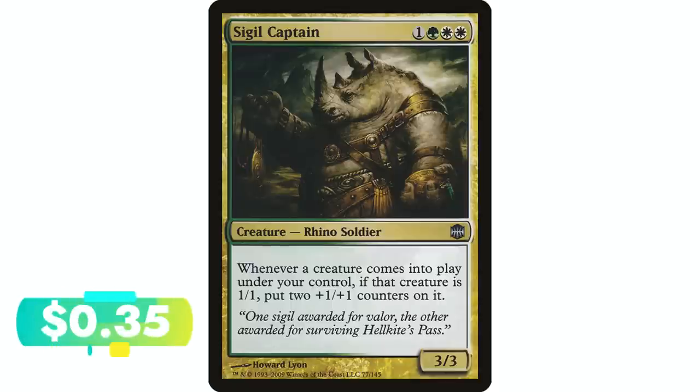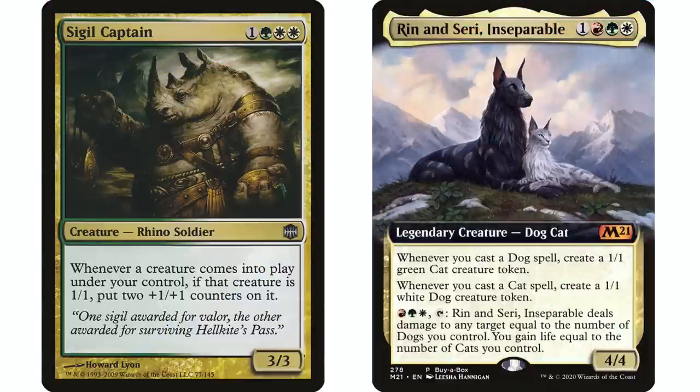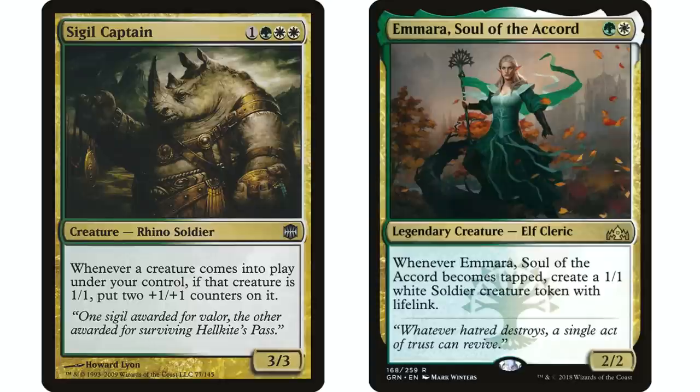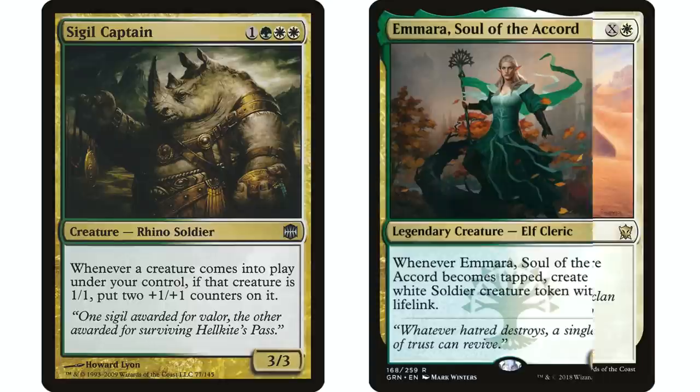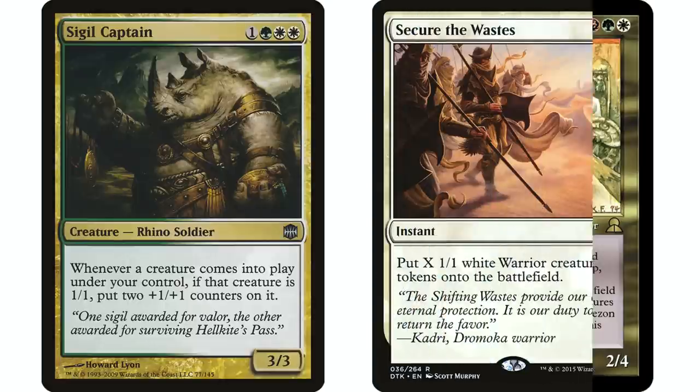There are so many decks that this might want to go in. There is a little bit of downside here — if you have a lot of anthem effects in your deck already, because you're making those 1/1s it will shut this ability off. But even then, you just work around it because it totally seems worth it. It's going to turn those 1/1 creatures into 3/3s, and if you have 10 one-one creatures enter the battlefield at the same time, they're all 3/3s right there.